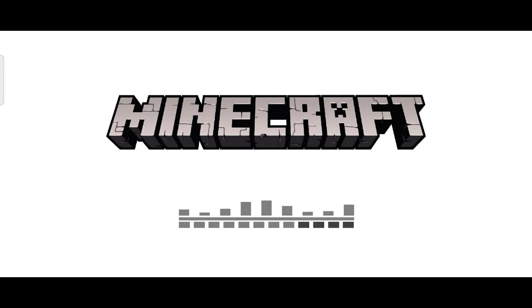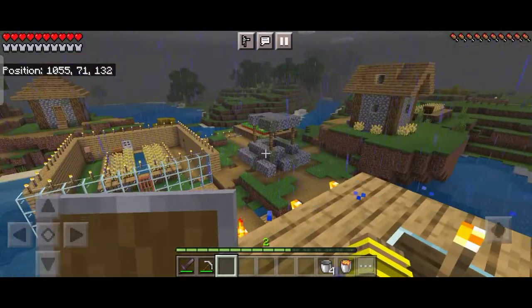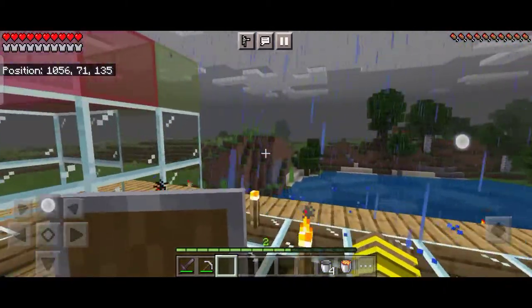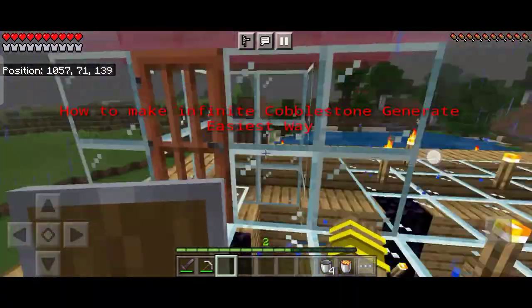Hello guys, welcome back to the channel, the Ultimate Divine Gaming. This is the fourth episode of the Minecraft Basic series, and in this episode I am going to tell you how to make an infinite cobblestone generator.